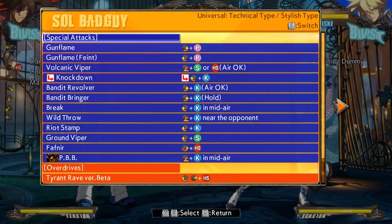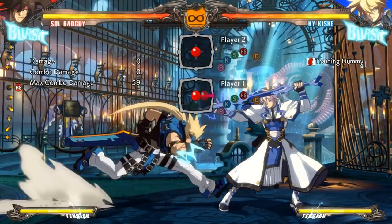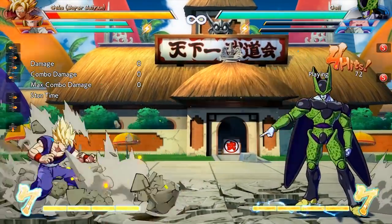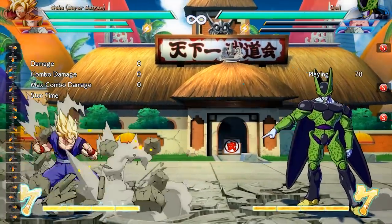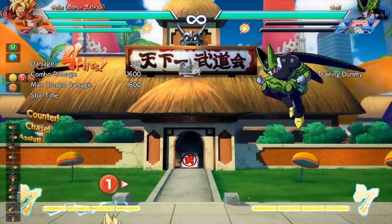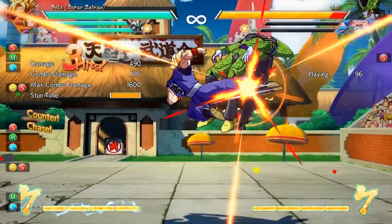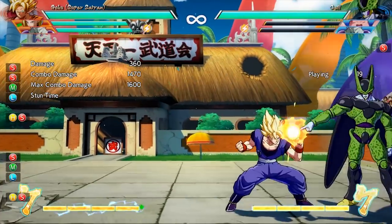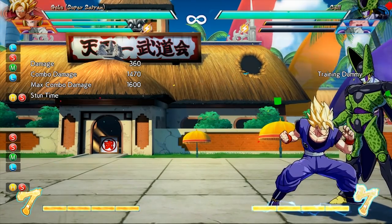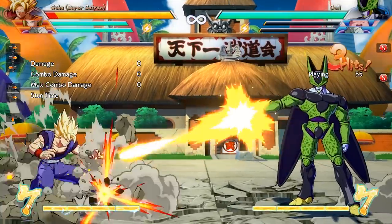The last area where I think Dragon Ball FighterZ excelled at being welcoming to newcomers is actually an area where many newcomers don't even realize they're being catered to. That area can be found in the neutral, specifically within the superdash function of the game. This can be performed with the press of a button, and it sends you hurtling across the screen right towards your opponent. It's actually safe on block, and it has the added bonus of pushing away any ki blasts and sending them into the background. When I first saw this feature I thought it was genius — not only is it fun, it also gives newcomers a way to instantly close the distance between themselves and their opponent, which is an area of fighting games that requires a very acquired taste.